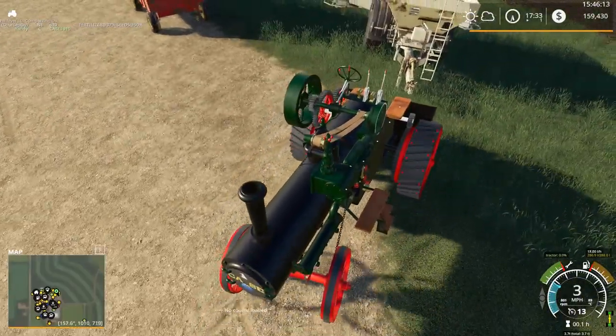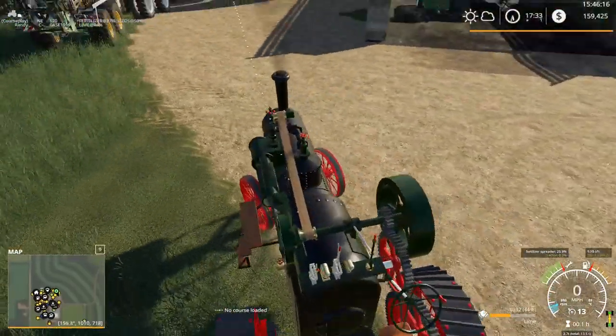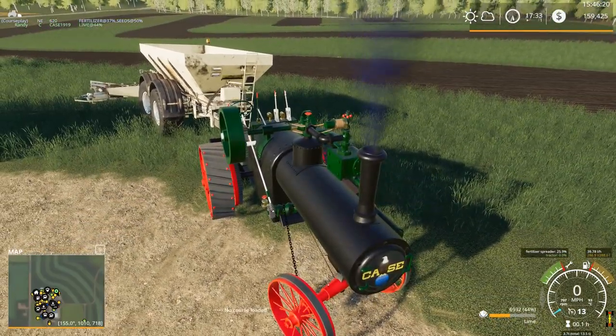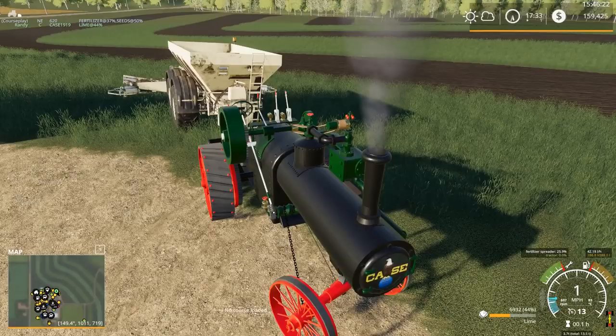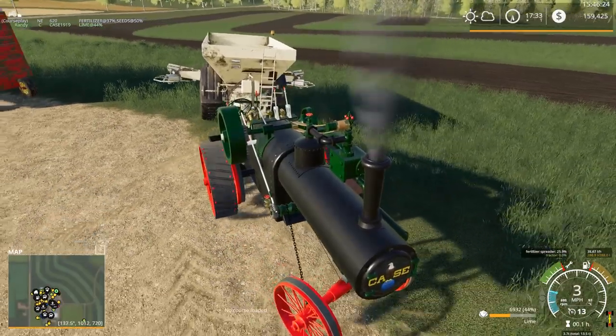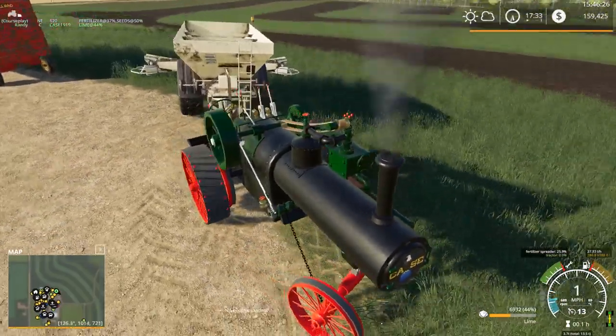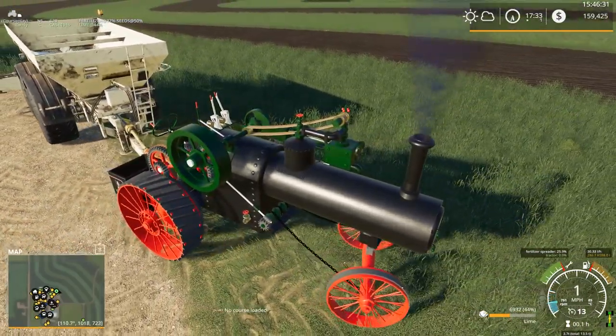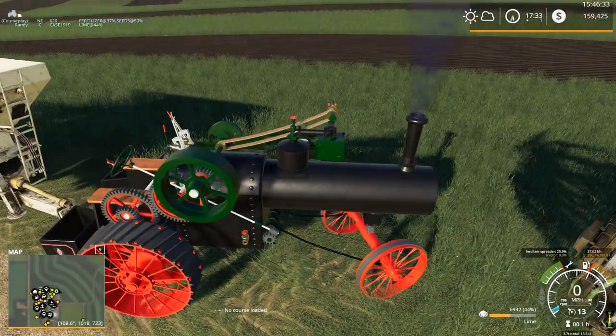This thing is brutal on the turns — wow. I'm not sure if this is gonna work or not. And — really? Can't even pull this? Wow. In real life, this should have no problem pulling this spreader, because this thing would be so stinking heavy. So the question is, is it a horsepower problem or a weight problem?